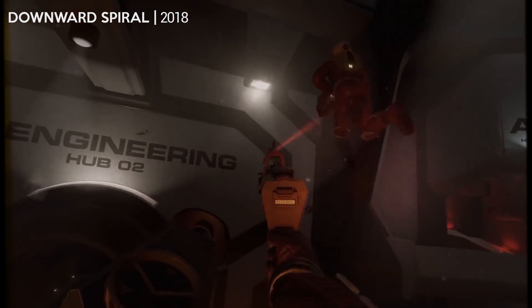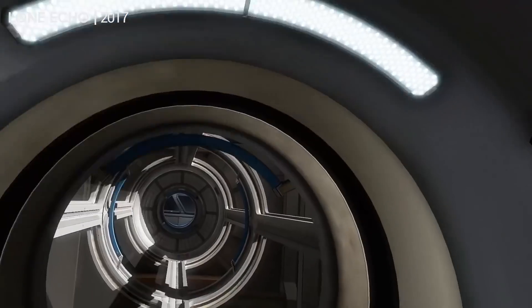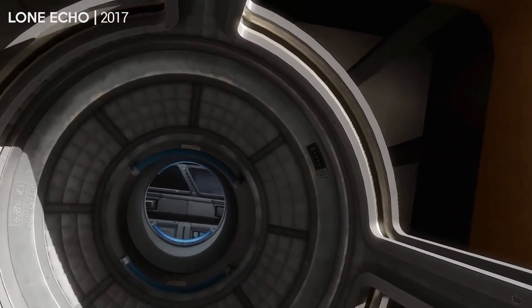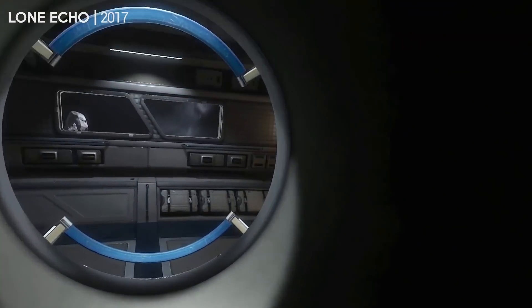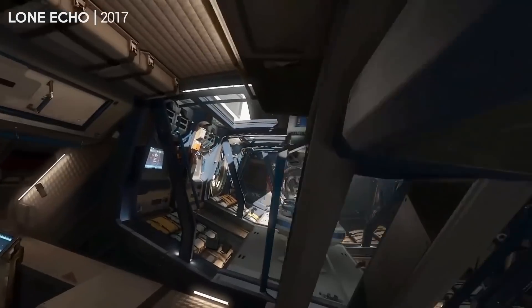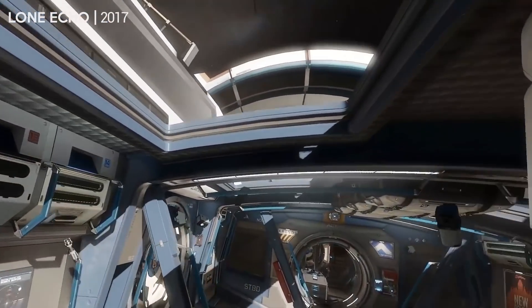This is a real underrated hidden gem in my opinion. It's got two-player co-op and some good, satisfying combat. The best zero-gravity game though is Lone Echo, which allows you to grab the environment to push yourself around and then steer with some wrist thrusters. This is still one of my favourite ways to move in virtual reality. It's incredibly immersive, and it doesn't make people feel sick. Once you get the hang of it, you can move around with real precision, and it all feels second nature.